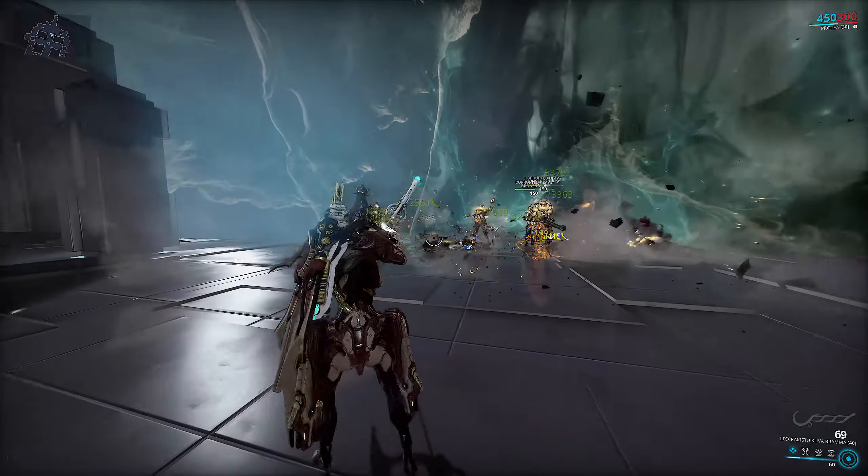Moving on, we'll take a look at the Cernos Prime. This is your pretty standard Cernos Prime build with Point Strike. What's really important here is Split Flights, as you normally want to use it on the vertical spread — and a unique perk is that the accuracy penalty actually turns into a perfectly horizontal headshot spread. This means you can shred crowds by firing at one head and hitting multiple more.